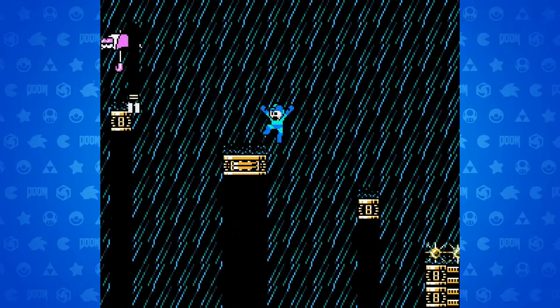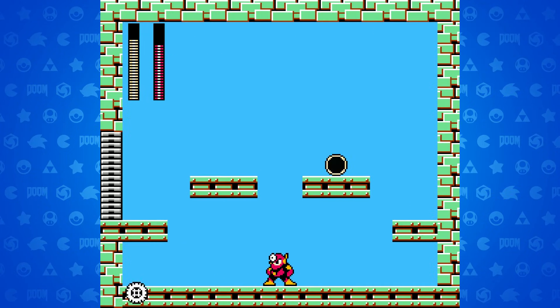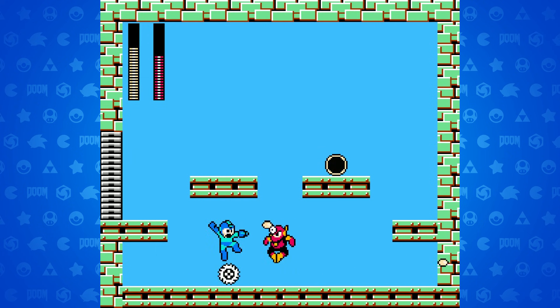And the best part is that it's a fan game — 100% free and easy to get started. Plus Capcom has done nothing to stop it. You should definitely pick up this game if you're a fan of Mega Man. Plus you can make Bob Ross, and the icing on the cake — it plays just as well as Super Mario Maker 2.